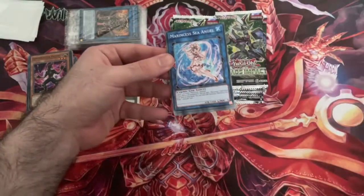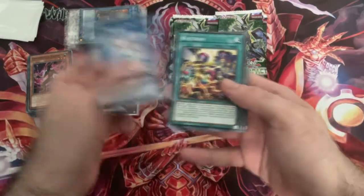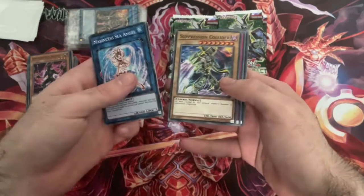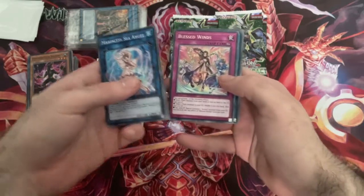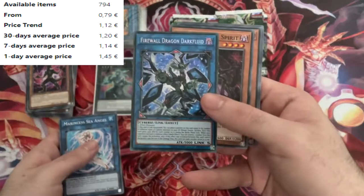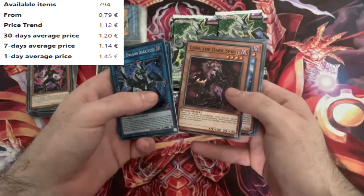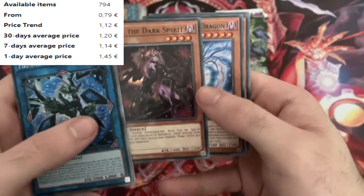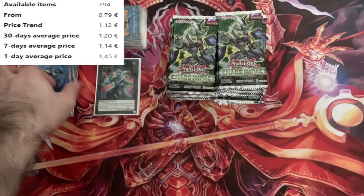We've got Marincest Sea Angel, Watt Train - good old Watts, attacked directly - Suppression Collider, Cyber Snow Monster, Blessed Winds. And - ooh - here's a Secret! Yeah, I can barely tell. Firewall Dragon Dark Fluid. Not as good as normal Firewall Dragon. Luna the Dark Spirit - that's a nice looking card. That's a common that easily could have been a Super Rare. That's just so nice looking. So we now have two Ultras and two Secrets.